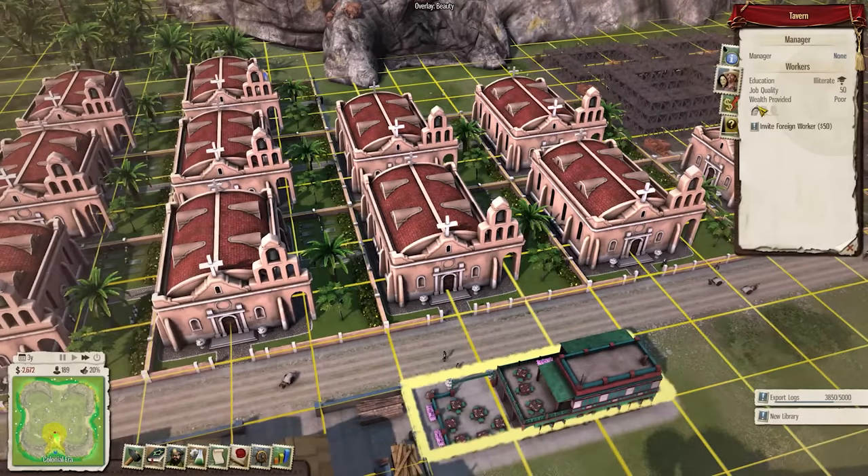The game does not know how to classify the income coming from the Inquisition — it might be making us almost $1 million a year but the game has no idea how to comprehend this. I've now plotted out another 52 missionary buildings, which combined will give a lovely income of $13,000 added on to our additional income which is now up to $37,250.